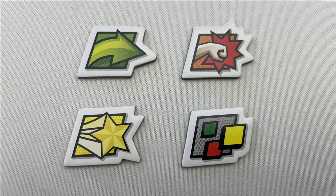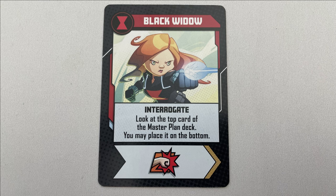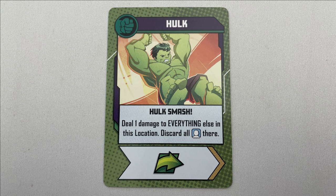Players can also gain action tokens throughout the game, which can be spent during a turn or saved for later. The actions on either of the cards, or with action tokens, can be played in any order, including the special effects if the card has one. For example, Black Widow has the ability to look at the top card of the master plan deck and choose to place it on the bottom of the deck or not. Also, Hulk Smash deals one damage to everything in that location — thugs, henchmen, villains, and yes, even other heroes — and you discard all civilians at that location. Everything does indeed mean everything, including your fellow heroes.